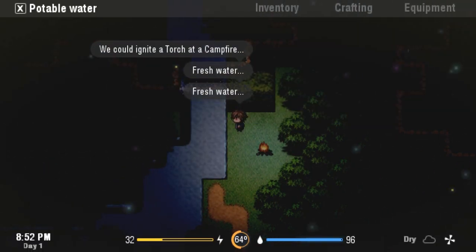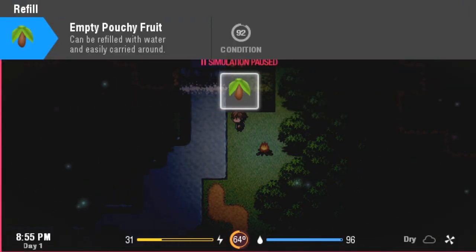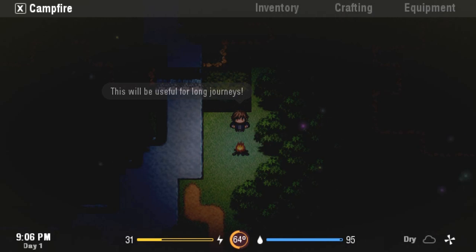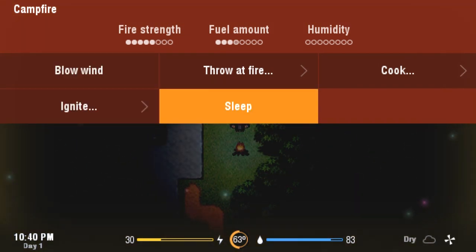We'll drink some water and keep ourselves hydrated. I can actually fill up my pouchy fruit — very cool, it's got a gourd inside that we can use as a storage receptacle. On this side, we're just going to hang out next to the fire for a bit. Let me see how rapidly the fuel amount goes down. The flame strength is looking really solid. I don't want to go to bed until at least 11 o'clock, so we're going to wait it out.